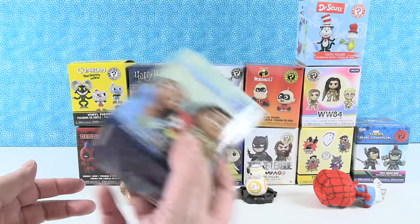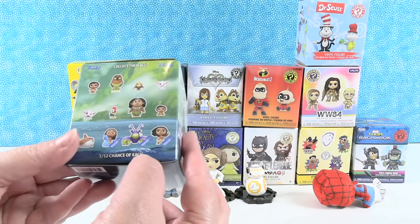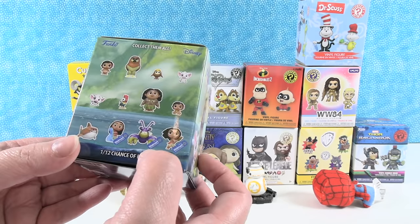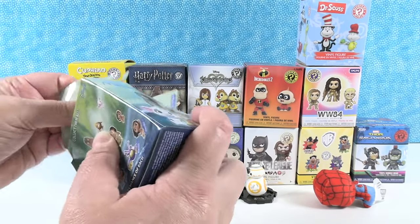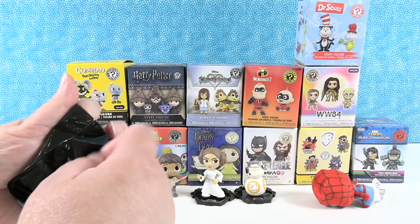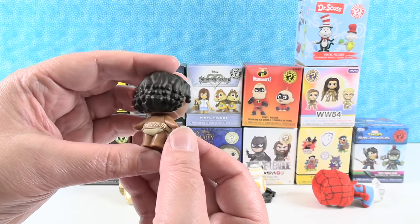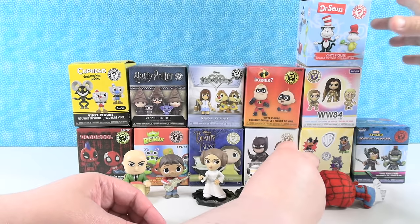I have a Disney Moana figure here that's so lightweight — I'm thinking it's got to be one of these little things. This is a Walmart exclusive pack — there were three different Walmart exclusives. Shiny crab would be awesome to get, but this is definitely not him. I hope it's the Kakamora. It's Baby Moana! Baby Moana is adorable. She's so cute. I like the big flower in her hair. She's going to stand by BB-8 — they're about the same size.